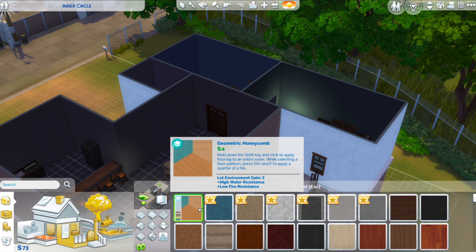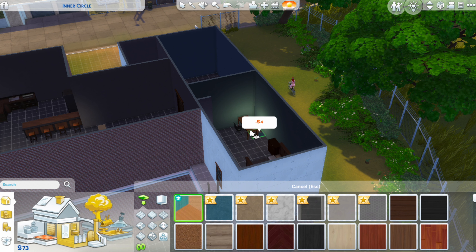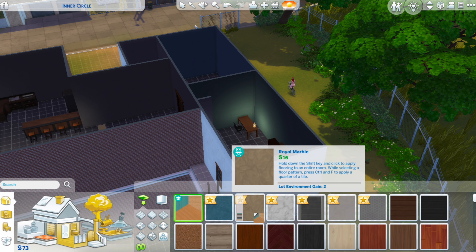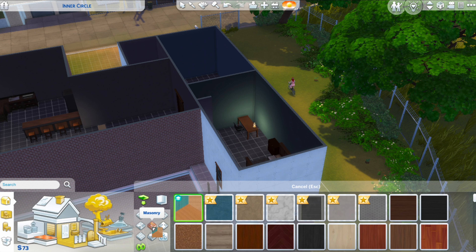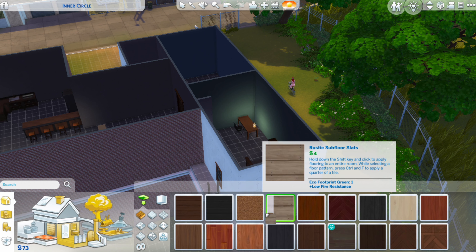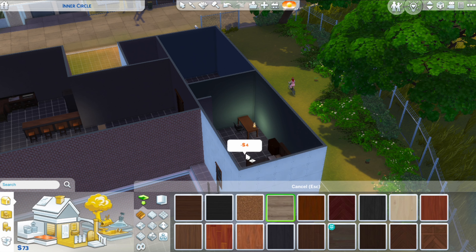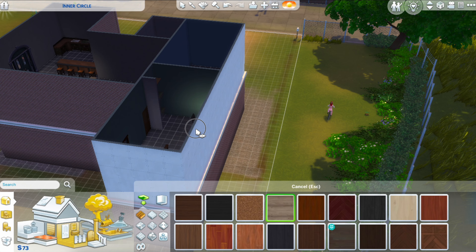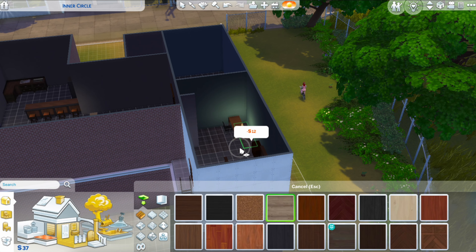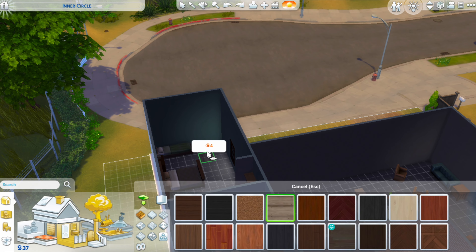It wasn't on purpose that I built the apartment right opposite a playground, but I really enjoy it. There are a lot of harvestables around that area, and I think that's something Rufus will use at the beginning to help with cash flow for the household. All computers are too expensive so no computer coming in right now.